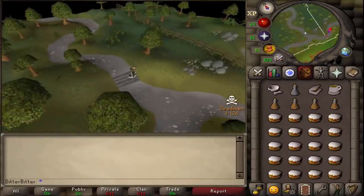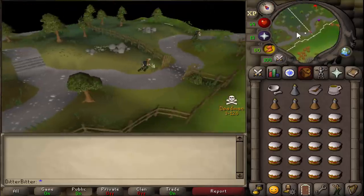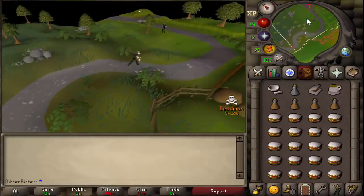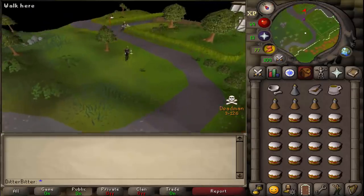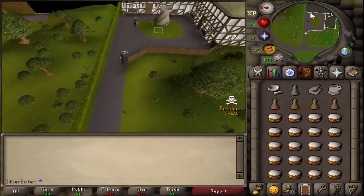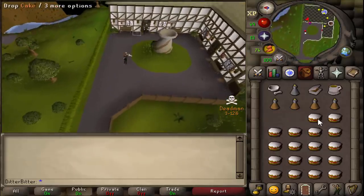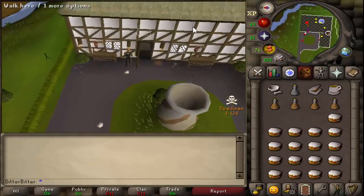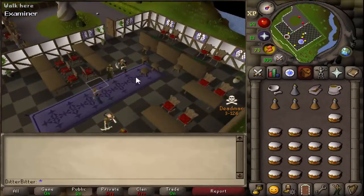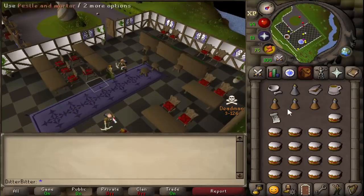We managed to get Tourist Trap done pretty early as one of the first pre-quests. The next quest is Dig Site, which I usually do a bit later as I find it tedious, but I decided to do it at the start because in this DMM tournament the bounty hunter emblem store actually sells stamina pots. I managed to get an emblem off one of my friends and bought some stamina pots, turning what could be a two-hour quest into a 15-20 minute one.